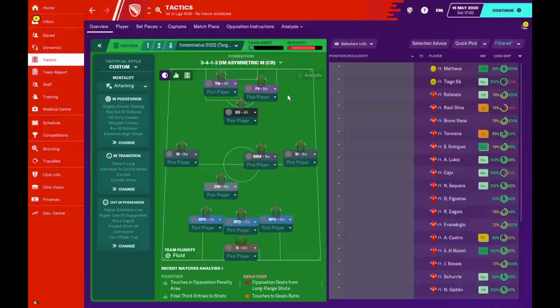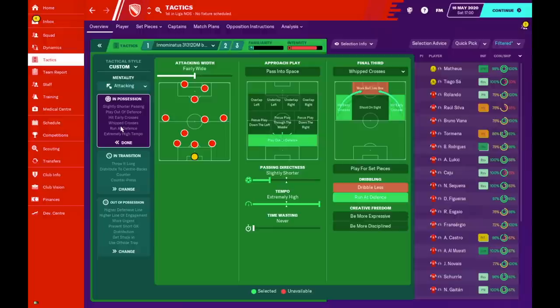Looking at the instructions, the mentality is on attacking — we want to play risky and quick football. The attacking width is fairly wide. Our approach play involves playing out of defense only when our defense has the ball. Passing directness is slightly short to keep the ball a little better. With tempo set to extremely high, this helps us get the ball to areas where we have more players positioned in the final third.